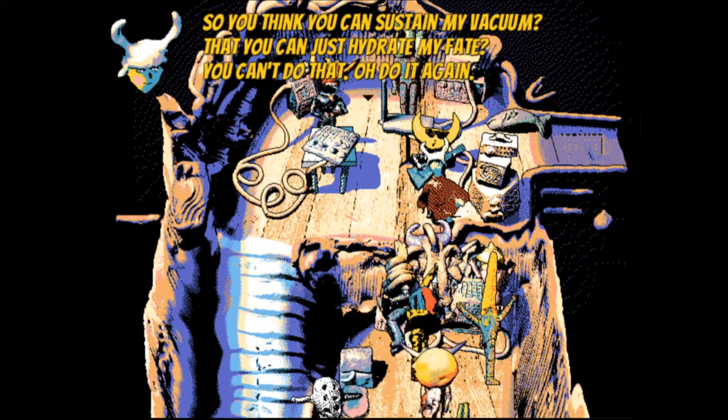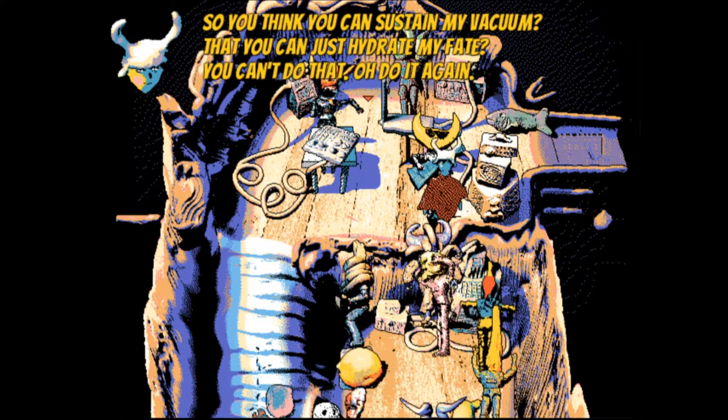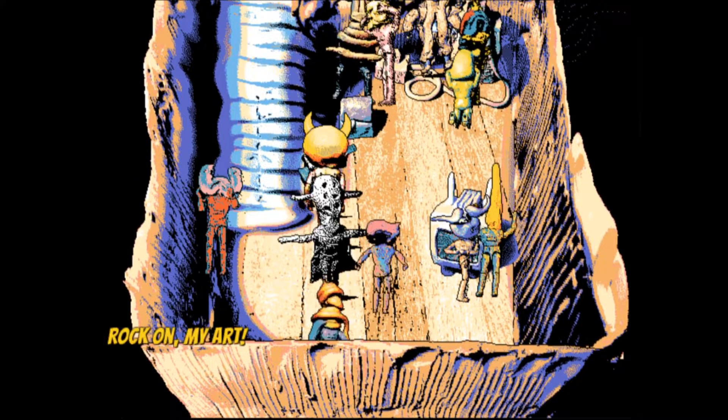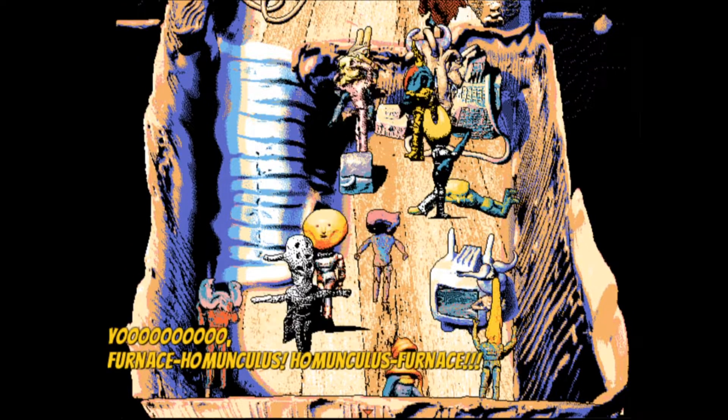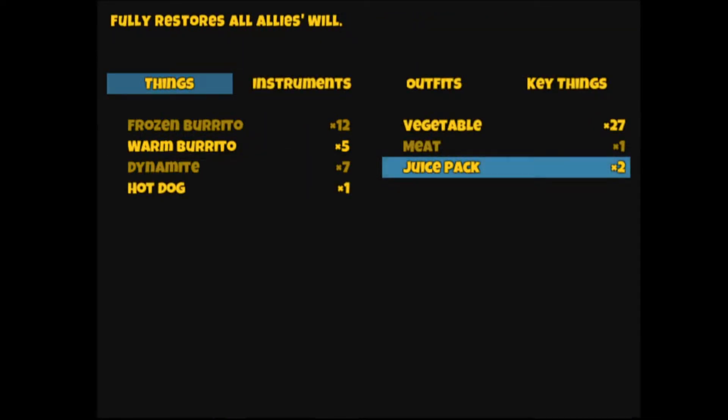So you think you can sustain my vacuum? That you can just hydrate my fate? You can't do that. Hey, who is this? Orange-headed friend. Rock on, my art. Is this canon? All this talk about homunculus — homunculi? Homunculuses? Juice pack? That's better than a juice box. Fully restores all allies' will. Well, in the next episode, we're going to find out what else we haven't been able to reach without the airship.